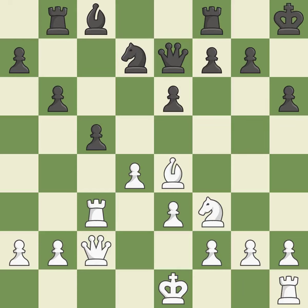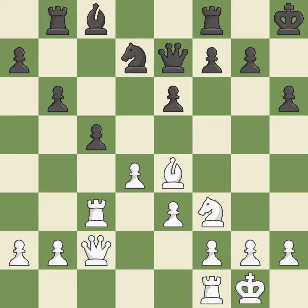By moving a rook from its starting square, this activates it. Castling develops a rook while moving the king to a safer position beyond the board's center. Castling to the same side of the board as your adversary helps you escape some of the attacking that comes with castling to the other side. This activates a piece and simultaneously wins time by attacking an opposing rook. The rook is now on a more secure square.